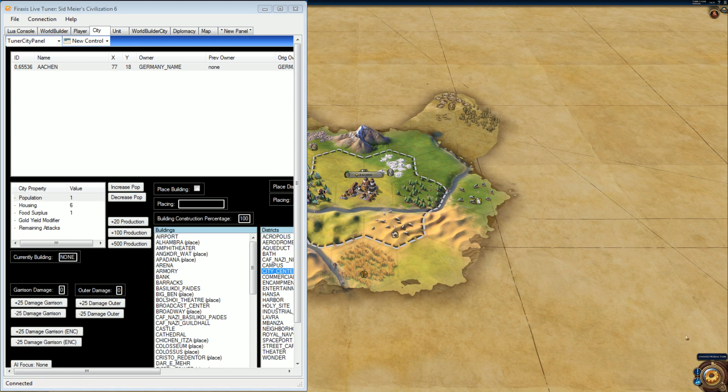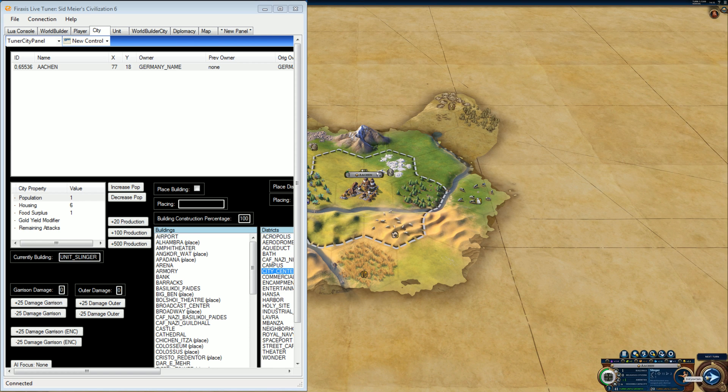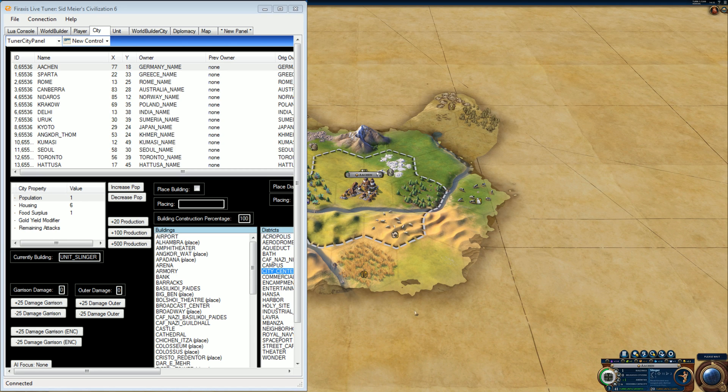I just started the game, so we'll do that. You are going to build — we're going to start you doing a slinger because I'm going to cheat in a minute. Here's all the cities being founded.